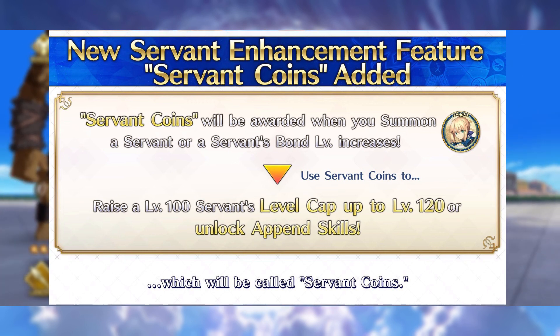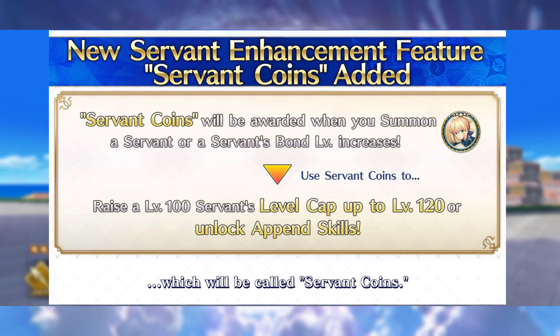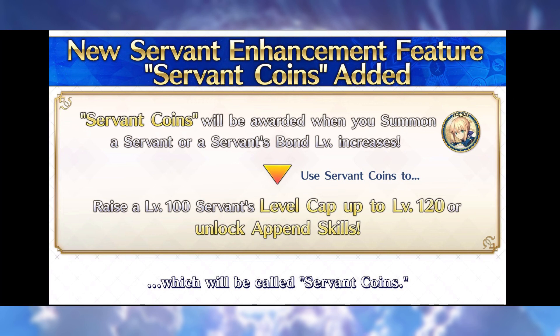So what are Servant Coins? Servant Coins are something you are going to get whenever you summon a Servant, raise their bond, or from event rewards as well.